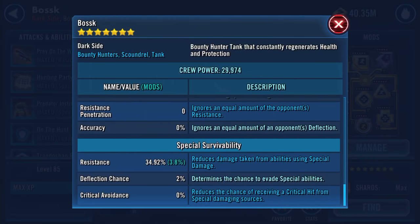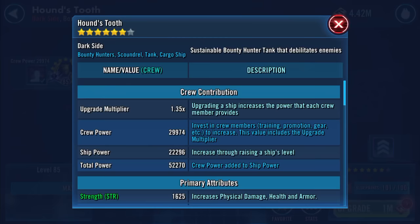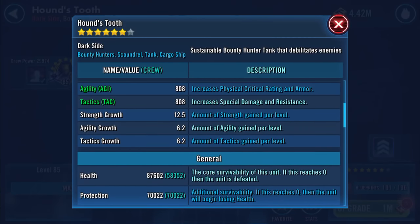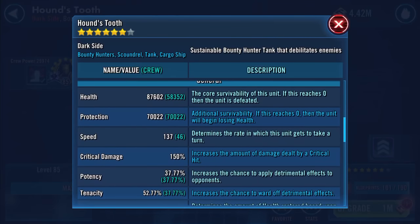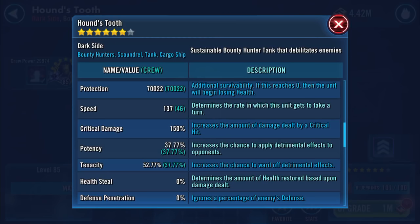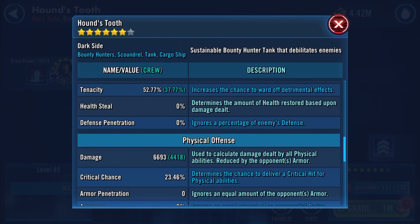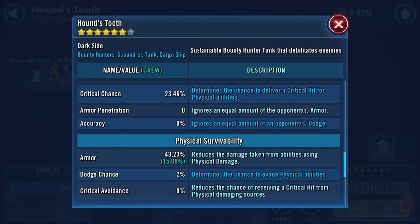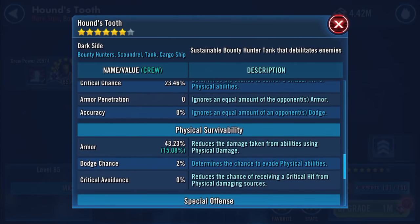Returning to the ship now — you might need to play this back to compare the starting numbers. Health is now 87,602 and protection is now 70,022, so it has increased. The combined total is now around 157,500. Speed went up to 137 from 136 — a gain of one. Potency is 37.77%, tenacity 52.77%. Damage is 6,693, armor 43.23%, and resistance 33.97% — armor has increased slightly.